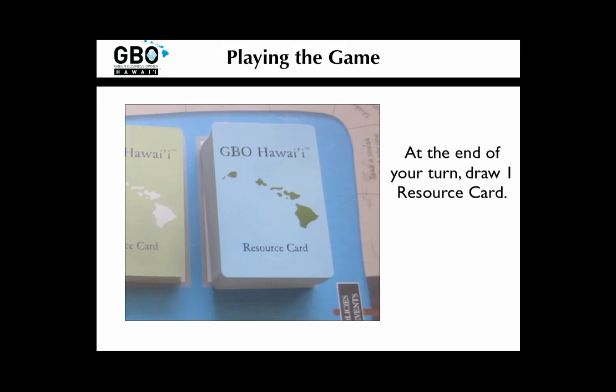At the end of your turn, simply draw one resource card to declare that your turn is over. This is the end of your turn — no going back and saying, 'Oh, but I meant to apply for a permit last turn.' Nope. As soon as you grab that resource card, your turn is officially over and the next player's turn has begun.